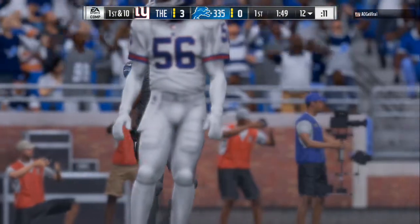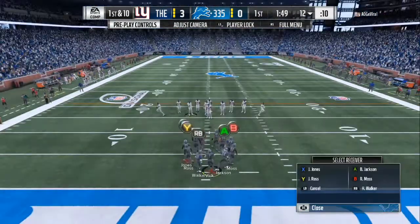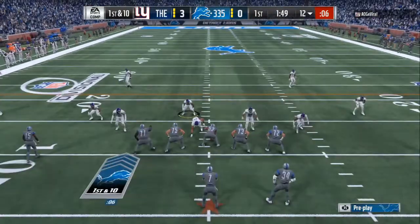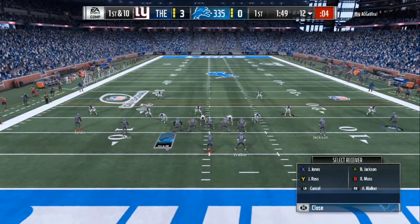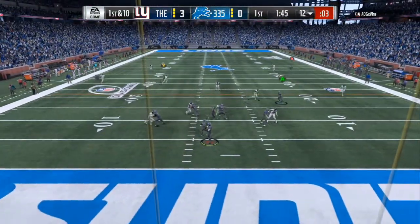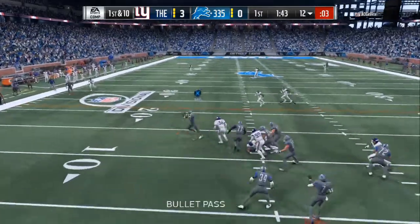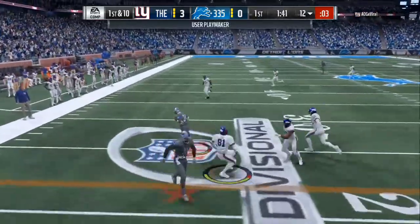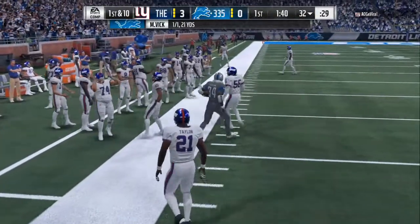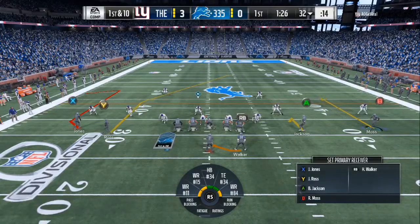We are in the Gun Spread Y Slot. There are 2 adjustments you wanna do. The first thing is streak the B receiver — pay attention, write it down — streak the B receiver, and put the A receiver on a comeback. That's gonna make it easy to playmaker him and confuse your opponent. He's not gonna be thinking about the deep bomb that we're setting him up with. You can also put the screen once you flip the play to the opposite side.